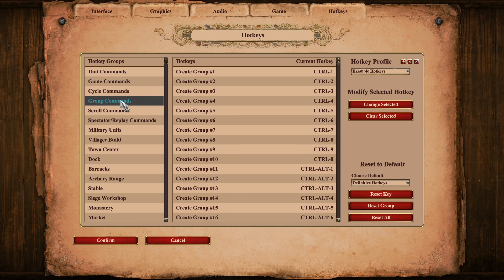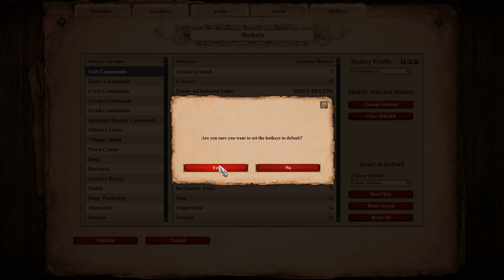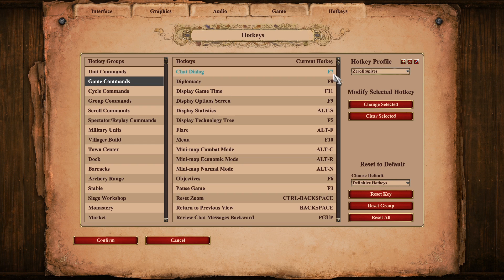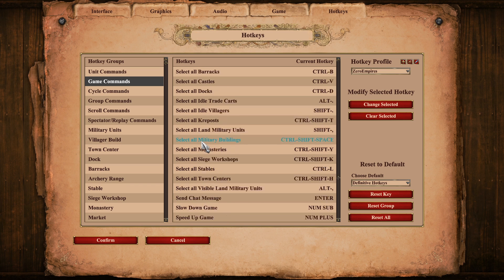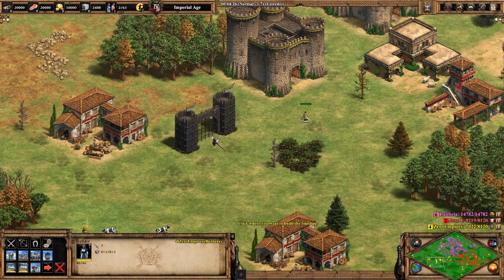While we're looking in the settings menu, let's take a look at the new hotkeys. From here, you can now create different hotkey profiles, which are really handy if you share your computer. You can also select from previous familiar hotkey sets and edit any new hotkeys from there. Aside from the new tech hotkeys mentioned earlier, there are also brand new select-all hotkeys. Under game commands, you now have the ability to select all archery ranges, barracks, idle villagers, and so on at once. Finally, DE also added the ability to rotate gates, which is set to control and mouse wheel by default, so watch out for that if you're used to using the user patch.